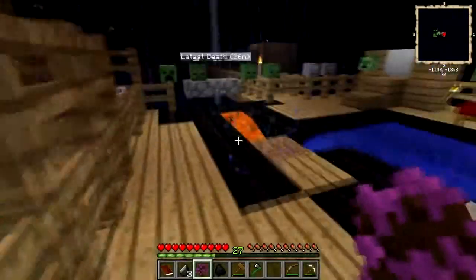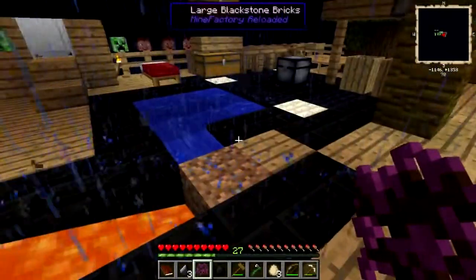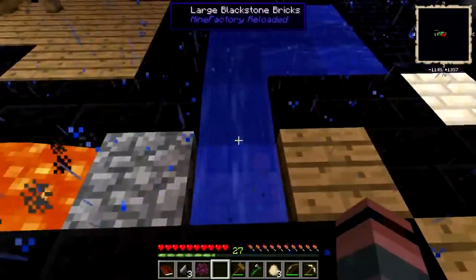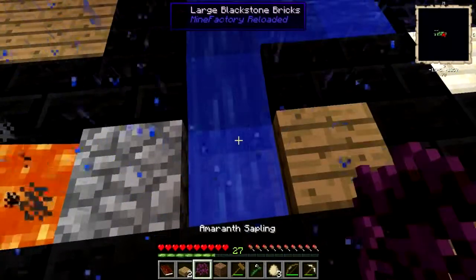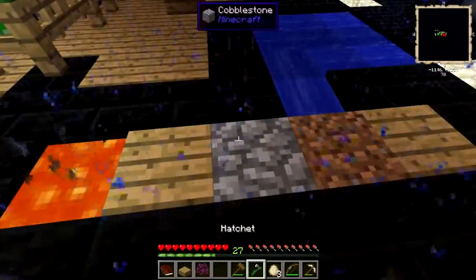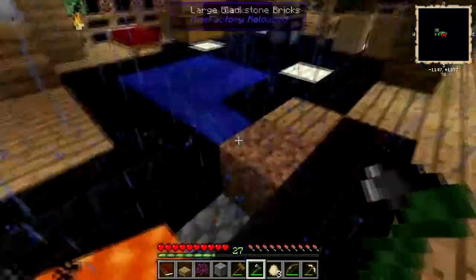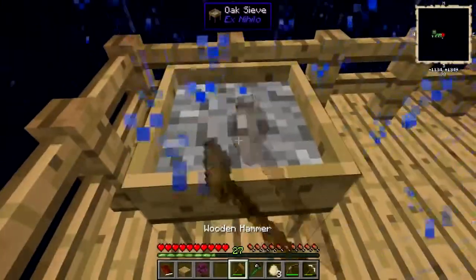Let that turn into dirt. Is this the most efficient way to do the cobble generator? Hell no, it's not. However, for now, it works. I pull out the dirt, a cobble comes up. I get my slabs back, put the dirt back, put a slab, crunch that up, get my slab back. Is it efficient? Not really. Am I going to redo it later? Probably. But for now, it works — it gives me cobble.